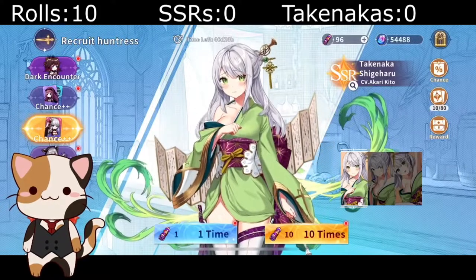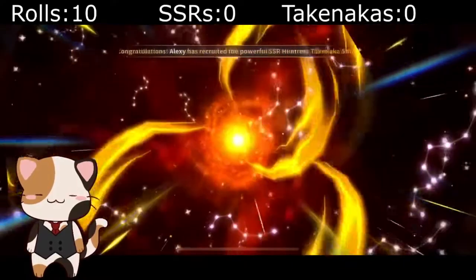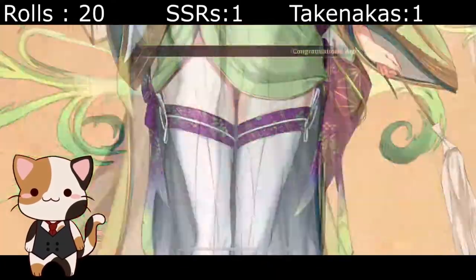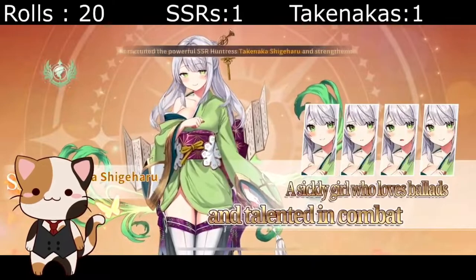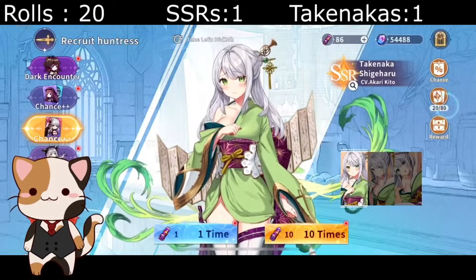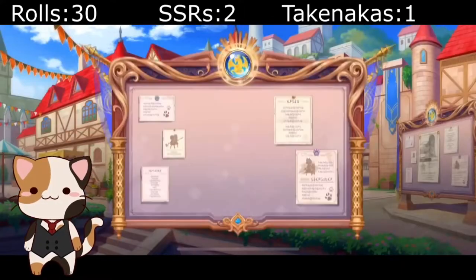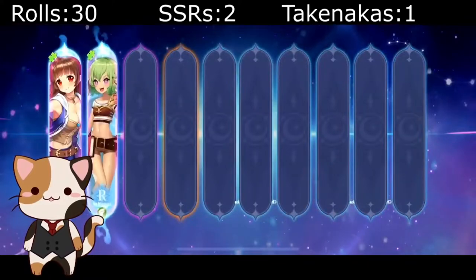I just start rolling — there are going to be a couple of cuts here and there because I'm recharging my tickets. I had to get more tickets to roll, and thankfully on the 20th roll, which is usually when you get the chance at the banner character, we got her — we got our first Taki. And as you can see on the right is the pity system.